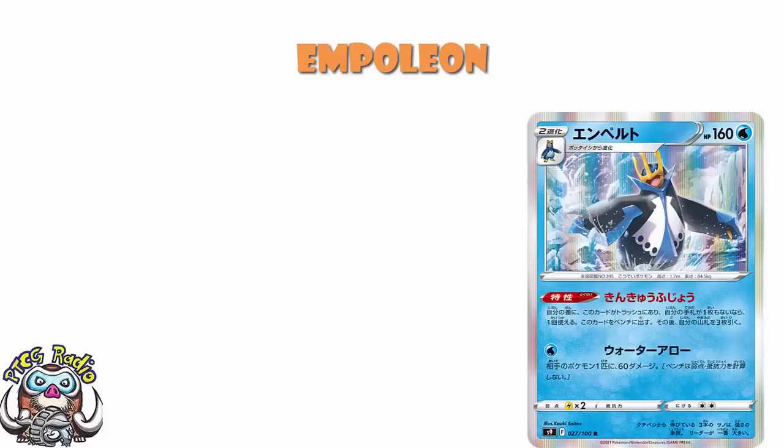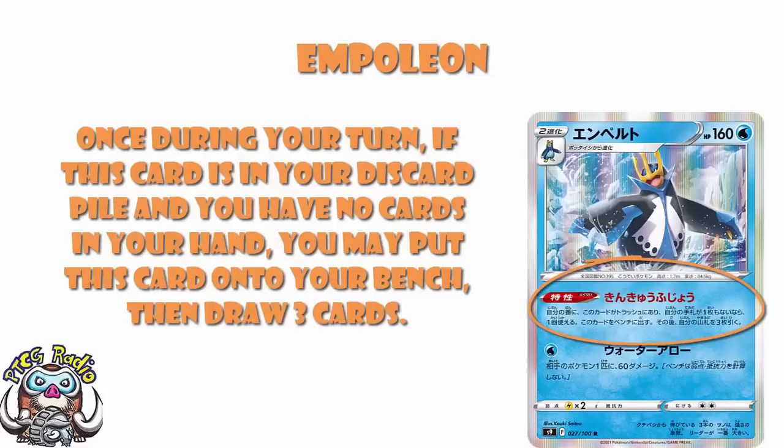The good news is we've got some stuff to like about Empoleon. The ability reads: once during your turn, if this card is in your discard pile and you have zero cards in hand, you may put this card onto your bench and then draw three cards. I adore this — it is phenomenal. Because the fact of the matter is, I can play this in every single deck as an emergency. If at any point in the game I've got nothing, if I can get down to an empty hand, all of a sudden that goes up to a three-card hand. Even if you never attack with Empoleon, even if you just play it as a one-off and bin it early, then at any point in the game if you are desperate for cards, draw three cards. It is flat-out phenomenal.